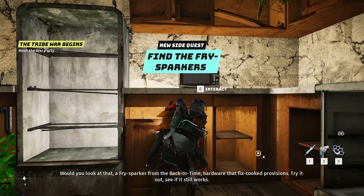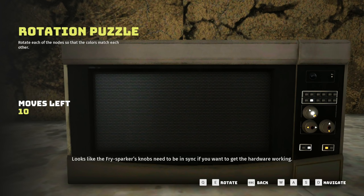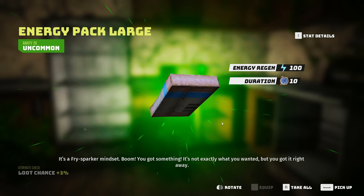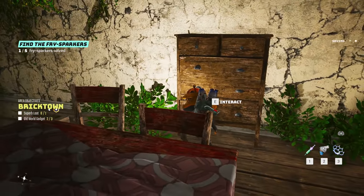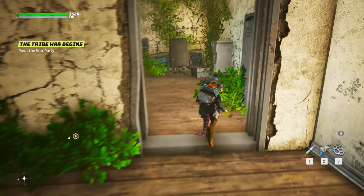Would you look at that - a fry sparker from the back in time! We found a fry sparker that fixes cooked provisions. Looks like the fry sparker's knobs need to be in sync if you want to get the hardware working. There we go, we're good! We got a fry sparker mindset - boom, you got something. It's not exactly what you wanted but you got it right away. I like going around and collecting stuff to make other stuff - that's pretty fun.